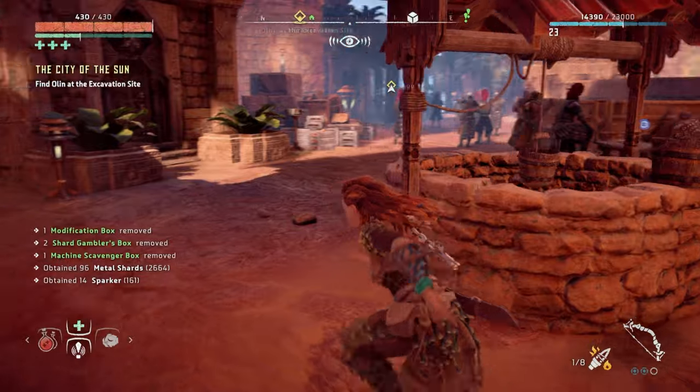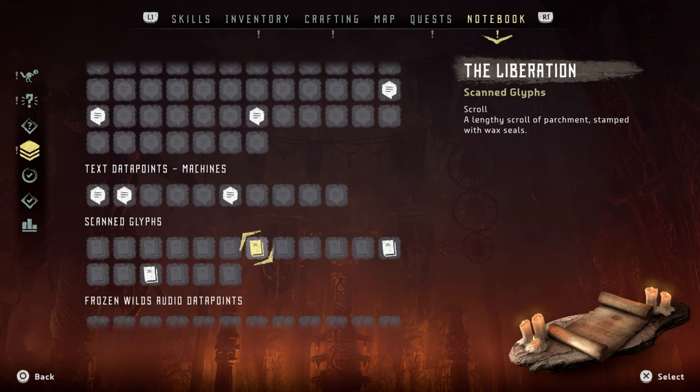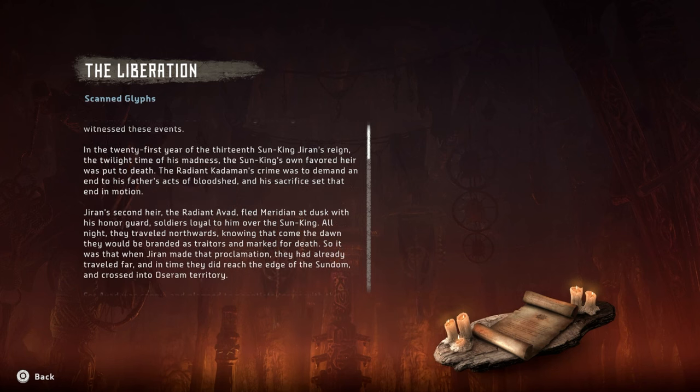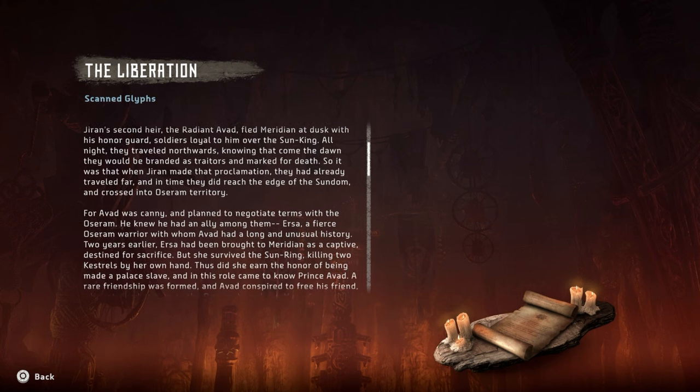Oh, check it out, there's something to read here. Right — 'The Liberation.' Check it out: 'The Liberation of Meridian, an official account as scribed by the reckoners of the sun priests and marked with the emblems of truth by extracting Varan, who witnessed these events in the 21st year of the 13th sun king Joran's reign, the twilight time of his madness.'